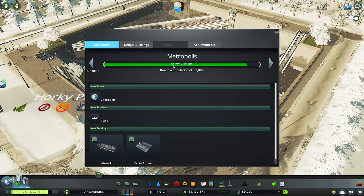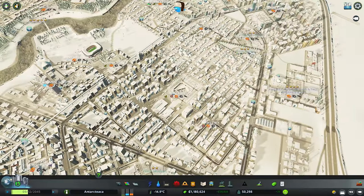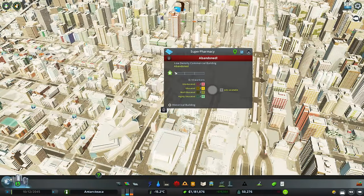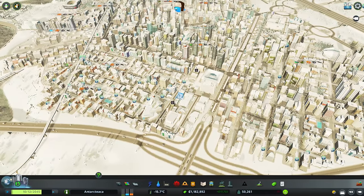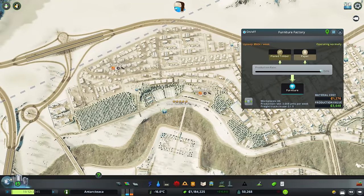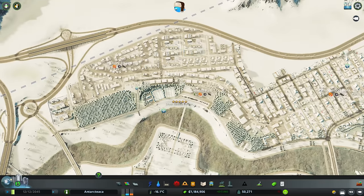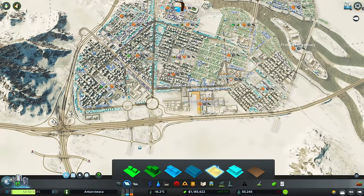We're only 5,000 away from 55,000 population, so let's zoom out a bit. A lot of buildings over here have been struggling with goods — some shut down due to low worker education. We only have this small industry up here and one furniture factory producing goods, with no industry down here at all.